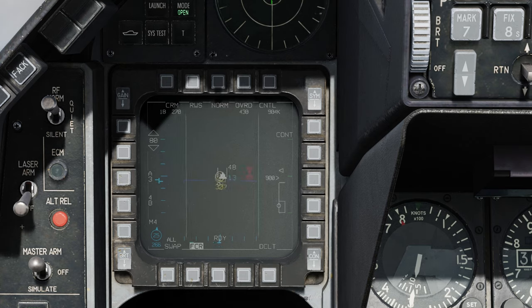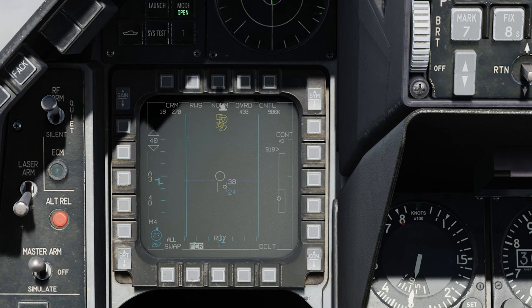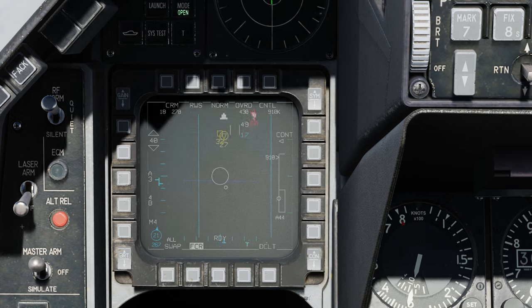You can see that the first guy is bugged with a circle around him — he is the primary — and the other guy is the secondary. You can switch between these with TMS right short. You don't want to do TMS right long because that will put the system into TWS mode. Once one of these guys gets to 10 miles, it's going to stop scanning the selected volume and just be focused on these two bandits. If one of them gets to 3 miles, it's automatically going to single target track the primary you have selected. So this is a great tool to use to maintain situational awareness.